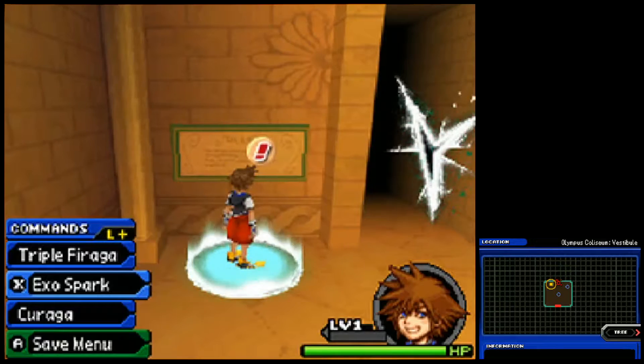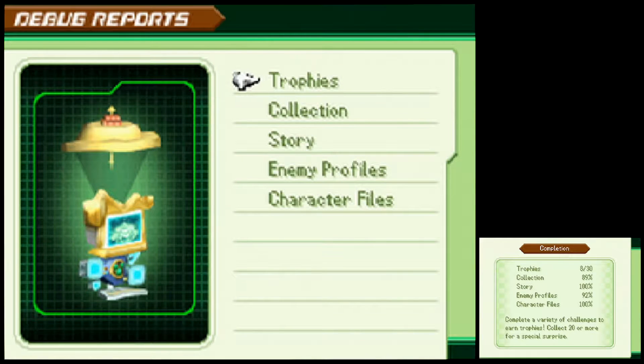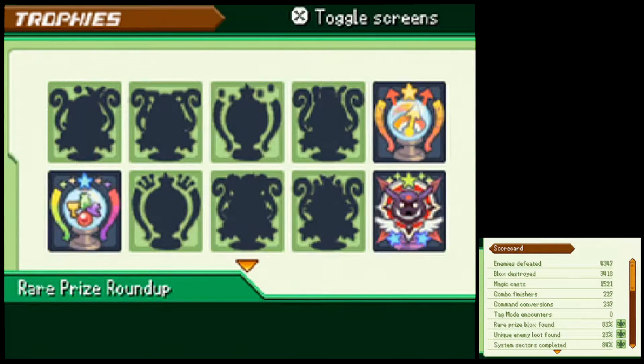I want to get that item we missed, plus we can attempt the speedrun of the level. The only goal is 20 trophies — some people have mentioned 30 but it says 20 on screen and I haven't seen anything confirming 30. The trophy we're going for right now is the rare prize blocks. We're missing one in Traverse Town, one in Agrabah, and a couple in Hollow Bastion part two.